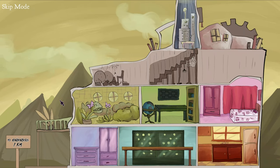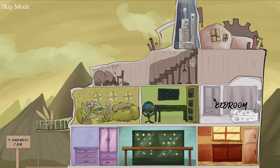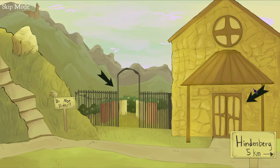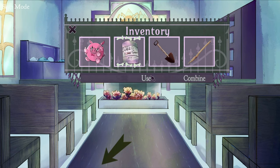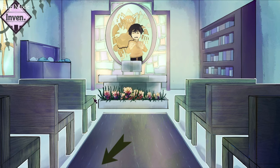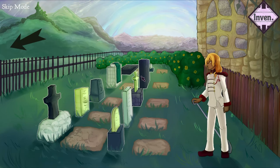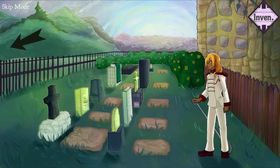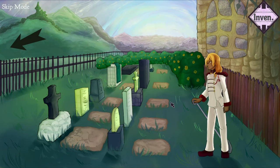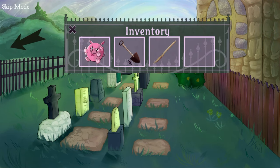Head back to the house, and enter the conservatory again, and pick up the plant grower from the bag. Exit back out, and head to the church to use the plant grower on the flowers again. Head back to the graveyard. Try to use the shovel on the graves, then talk to the guy. And use the shovel on the graves a second time.